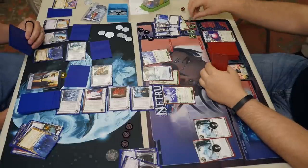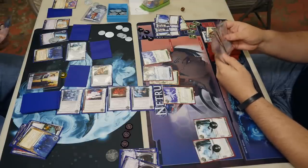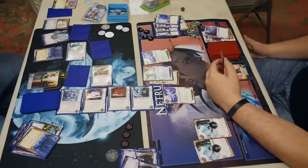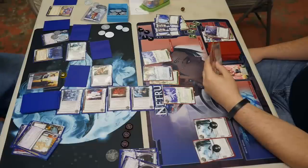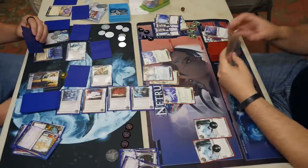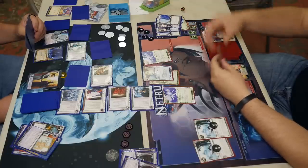He runs Archives to make the corp use the Jackson — oh, it's a SanSan and a Hedge Fund. What a lucky ABT. A SanSan he doesn't need and a Hedge Fund he doesn't need. No Scorched Earth in here — all the influence spent on those SanSans. Throw away those Plascrete — no Scorch. Now we can finally see all the remotes. Protecting the Jackson now. You've got a rezzed SanSan — you could draw two with click one. If you got the Biotic in hand you can score and combo with the SanSan, so you've got to keep that Jackson alive.